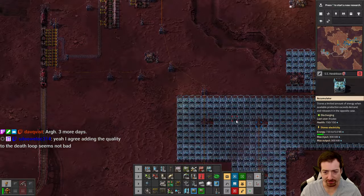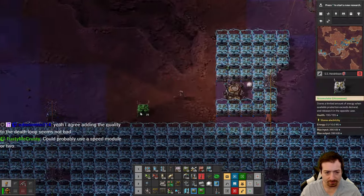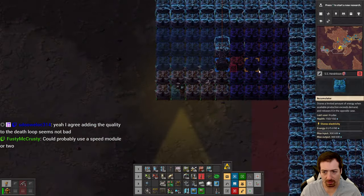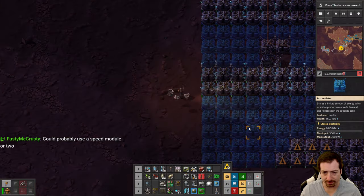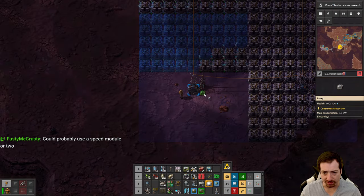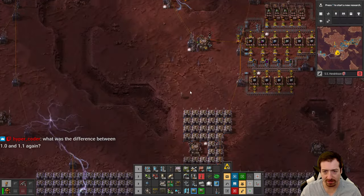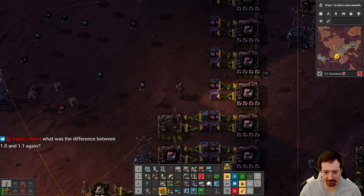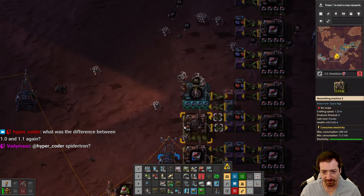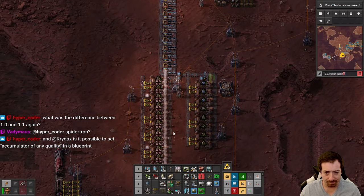Let me add some more accumulators because we were already struggling with power. Get that done. And then beacons — we still haven't automated those. Oh wait, it's so easy now — I can just click this, click this, say beacon, and move on with my life. That's so cool.